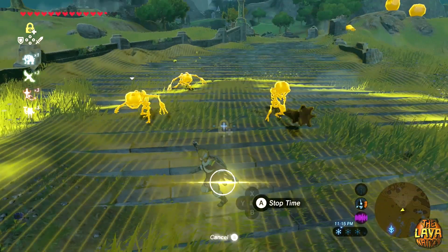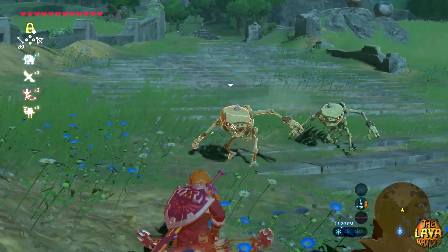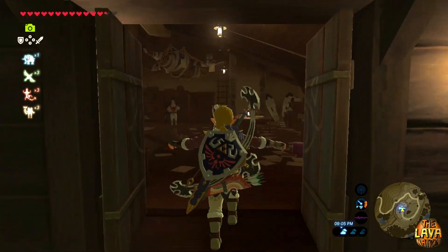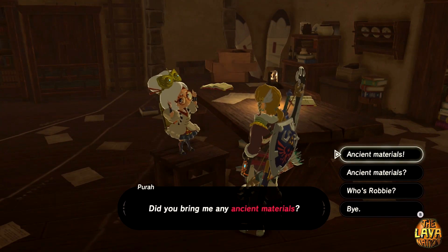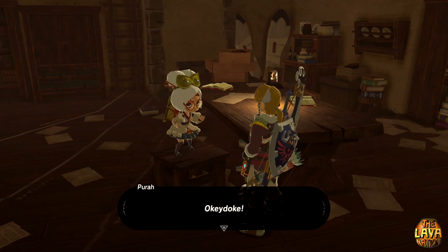My fifth tip is to upgrade Stasis to freeze monsters. It is very helpful in defeating practically anything you'll find. You do this by getting a few ancient parts and heading to the Hateno Ancient Tech Lab, and talking to Purah after completing the main storyline quest with her.